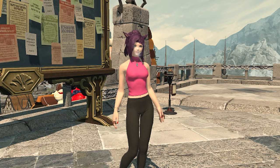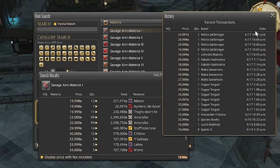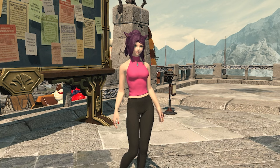Because of this, each of these materials tends to sell for about 6,000 gil each, but I've seen some of them as high as 25,000. I've been able to discover an easy way to farm up these materials.